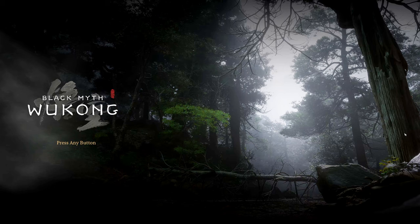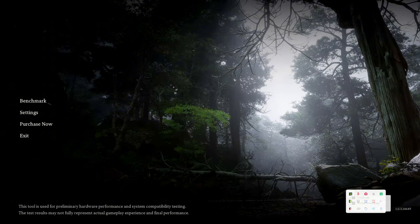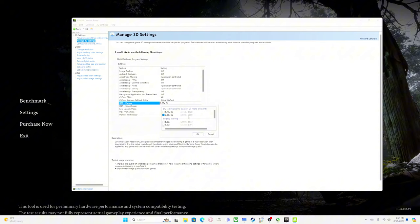Let me pull up the control panel. With DLDSR, you are getting a higher resolution than what your monitor is displaying, and then it gets compressed back down to your monitor's resolution. Go to Manage 3D Settings, global settings, and you'll see DSR Factors — you can set it to 1.78x or 2.25x, which gives you 4K resolution.